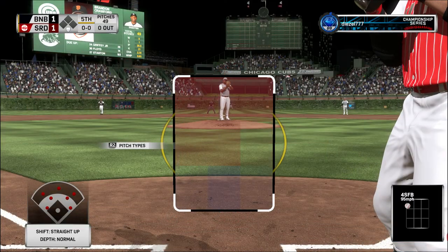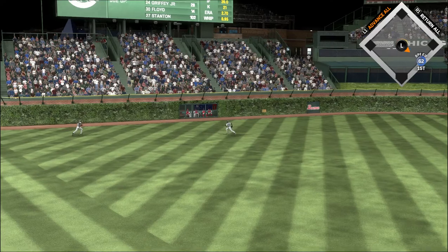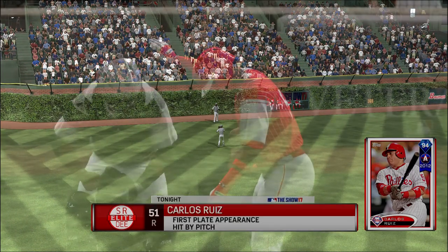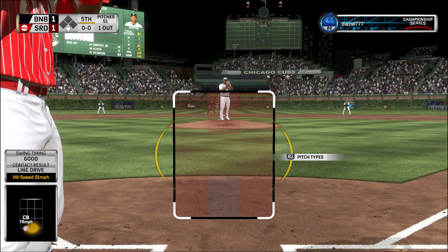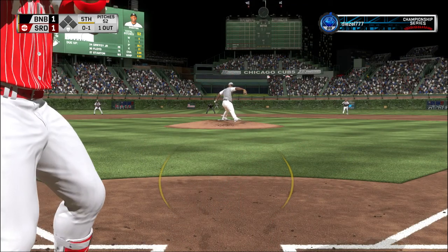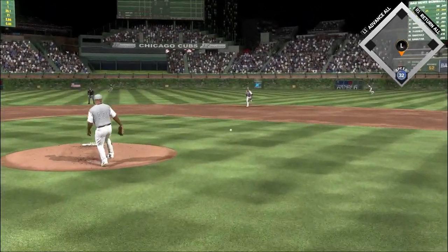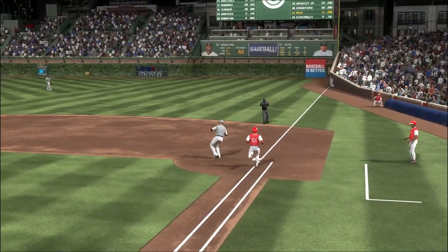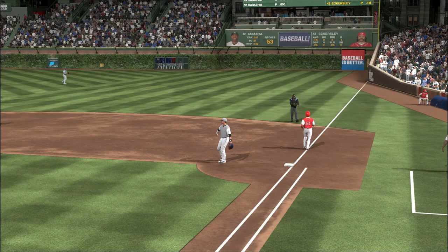Here's the shortstop Brandon Crawford — liner toward the gap in left center. Griffey will slide over and put this one away — that's out number one. The catcher, number 51 — sent on the ground out to second, on to first, and very quickly two are gone in the home fifth.